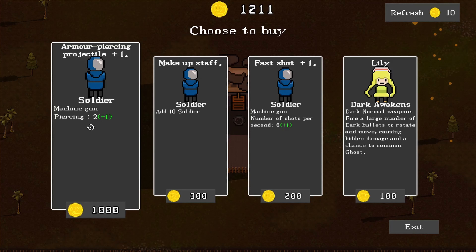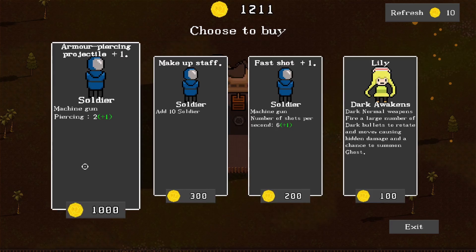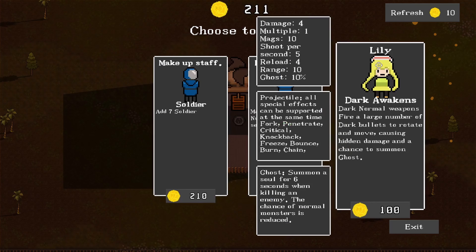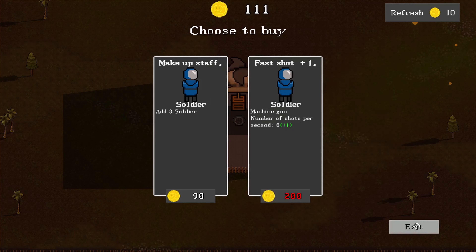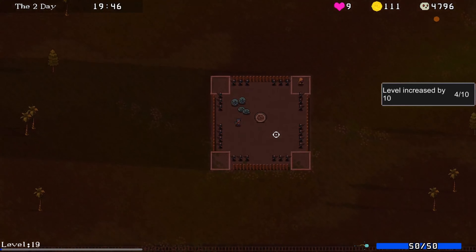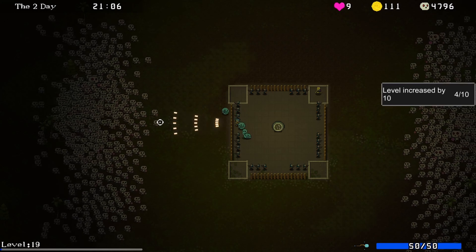Armor piercing projectiles - piercing too, that's actually really good. Makeup staff adding 10 soldiers is also something, but I think piercing is probably what I want. I have enough money for it, which is probably a pretty rare thing to have. Having the extra characters there might be good. Let's just buy that one and then exit. So I can add more soldiers - I haven't lost any yet, but I had the choice of getting more.